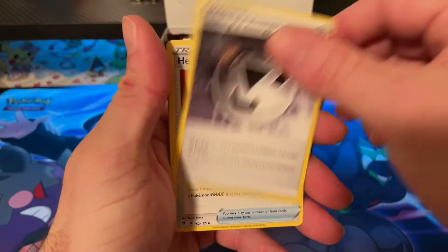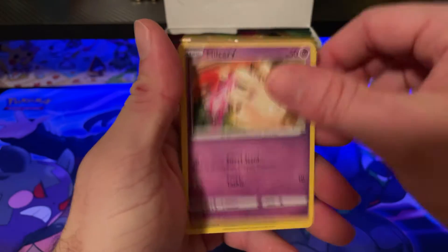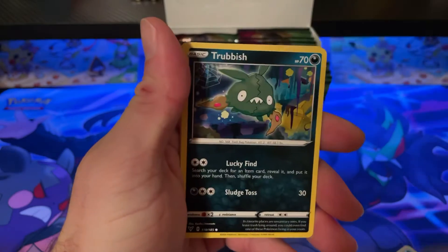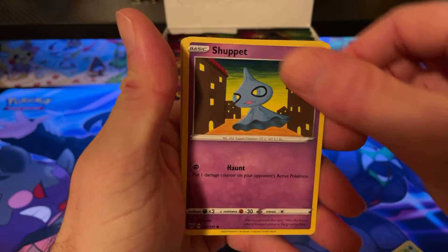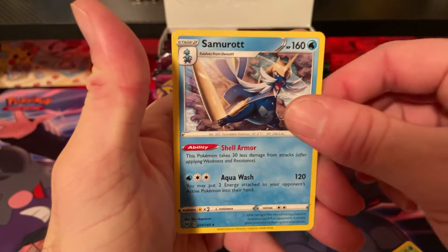Pack seven: Fire Energy, Coating Energy, Heroes Metal, Stunfisk, Milcery, Milcery again, Skiddo, Eevee, Trubbish, Shuppet, Yanmega, and Samurott.